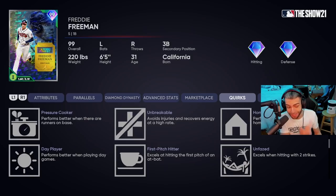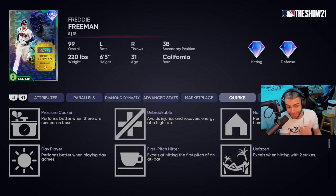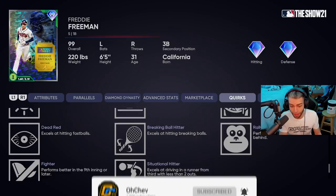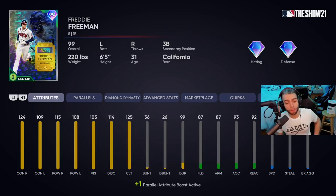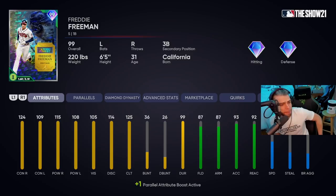He's got active quirks: Home Body — performance better when playing at home; Day Player — very good; First Pitch Hitter; Unfazed; Dead Red — one of the best quirks in the game, excels hitting fastballs; Breaking Ball Hitter — excels hitting breaking balls, so he can't get beat by anything; Rally Monkey — better when the team's losing; Fighter — performs better in the ninth inning or later, so he's clutch; and Situational Hitter — excels at driving in a run from third with less than two outs. Unbelievable amount of quirks and a great swing. I give this card an A — without those quirks he'd probably be a B plus.